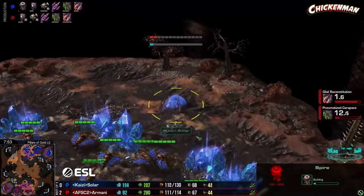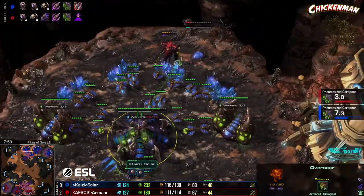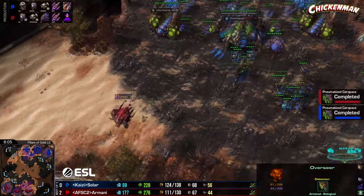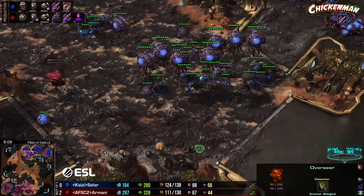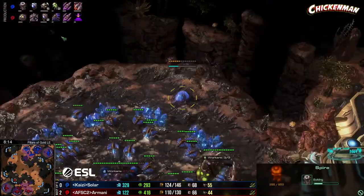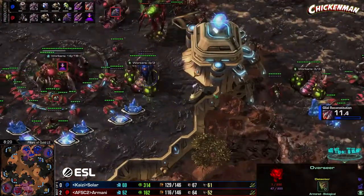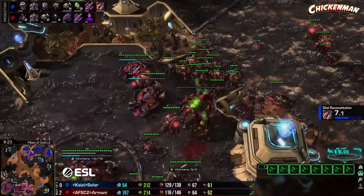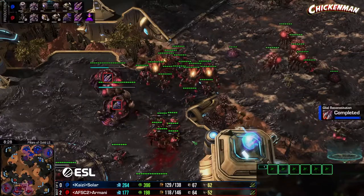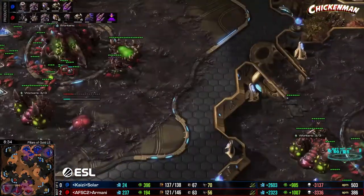This is not what I was expecting from Solar — a spire in the back, going to get spotted immediately by Armani. That overseer was queued there before the spire went down — that is insane. Flyer carapace finishes up. Roach into spire, and he's not canceling the spire — could throw down a few mutas to try to help in fights or harass. Why did he just kill his own bane nest? Was that an accident or do ravagers not fit through there?